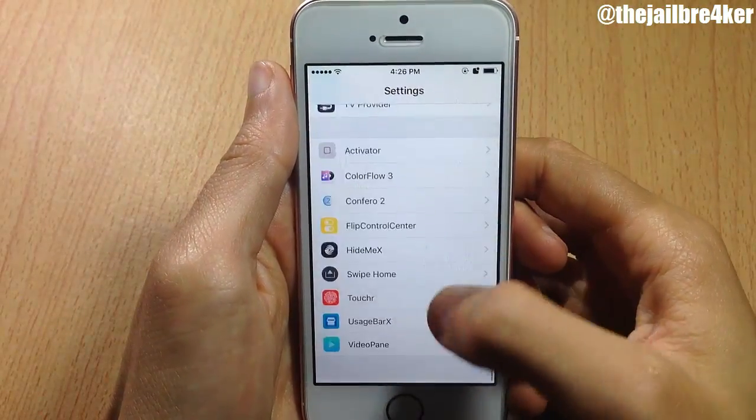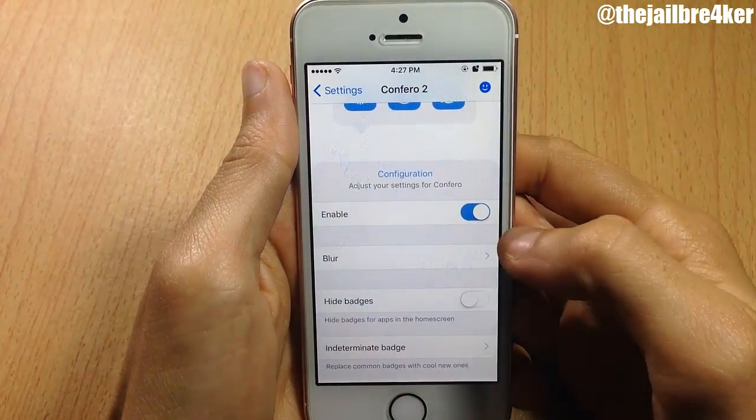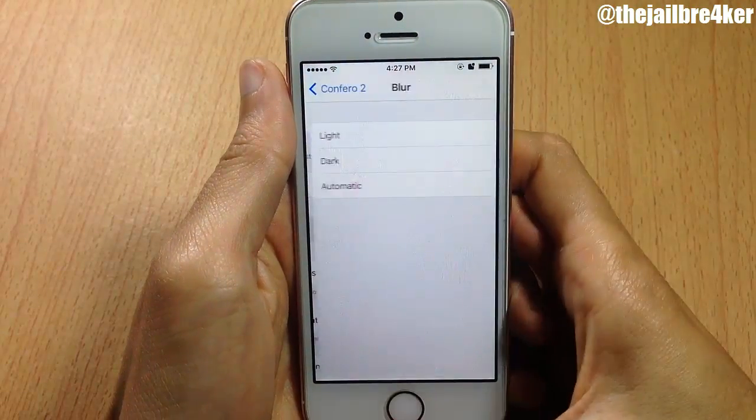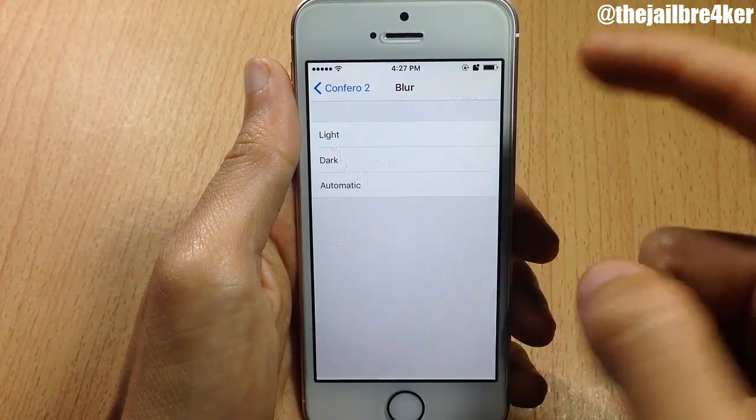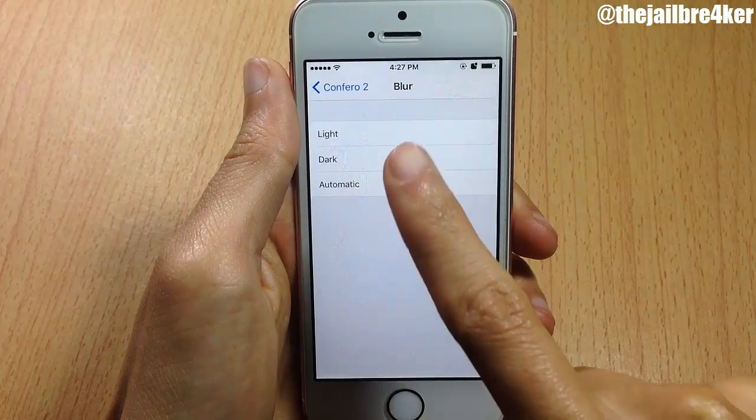In the settings of the tweak you have more options to configure. Here is Conferro 2 — you have the option to disable the tweak completely.